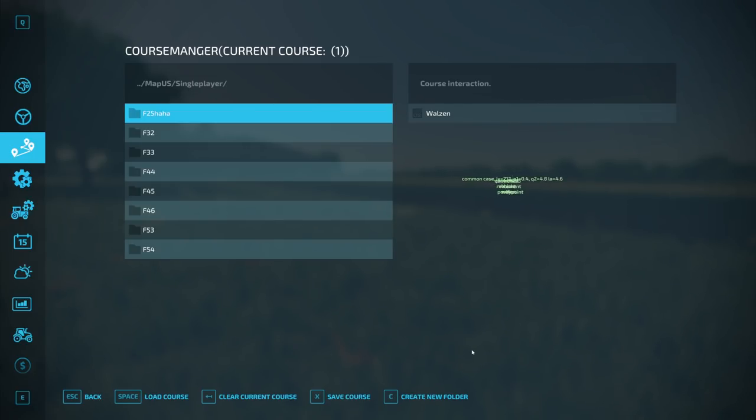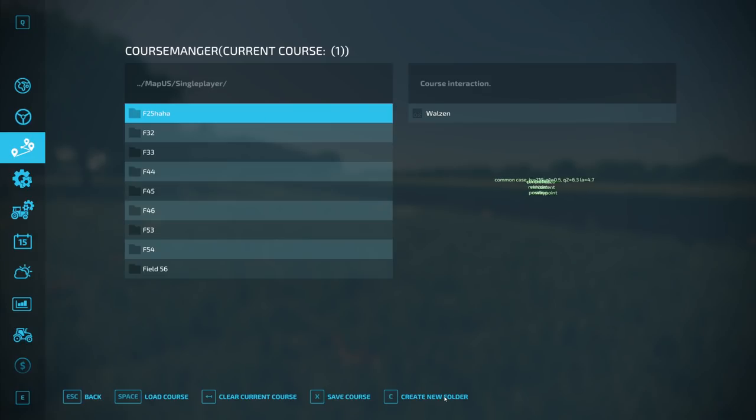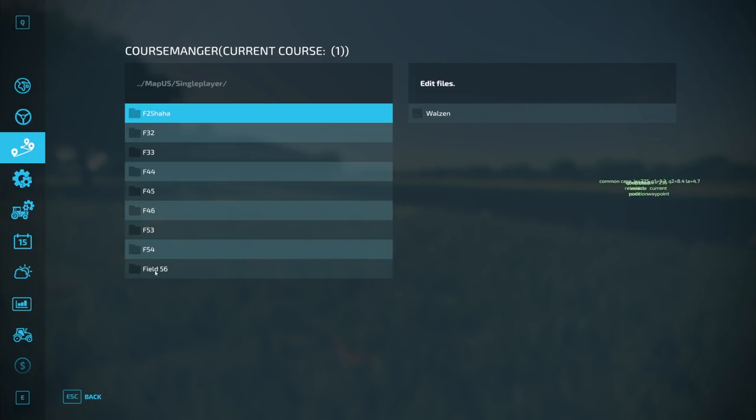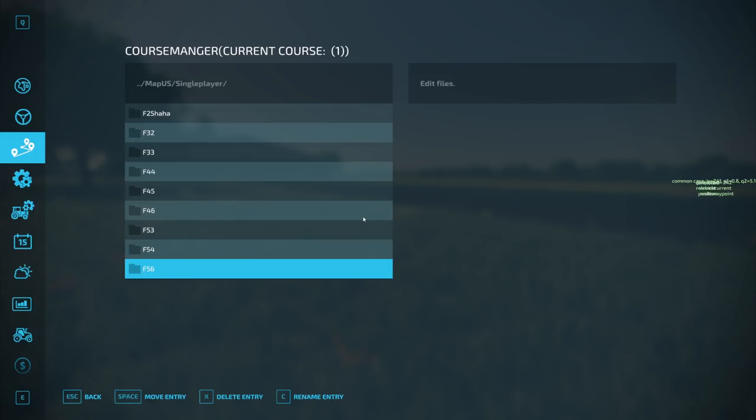So what to do now: create a folder, type a name — I'll do 'Field 56'. Doesn't fit in my system. So I click on this icon and I get edit mode — 'rename entry'. I click on the entry I want to rename and type '56'. Done.